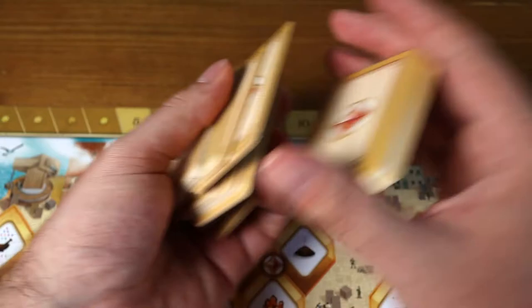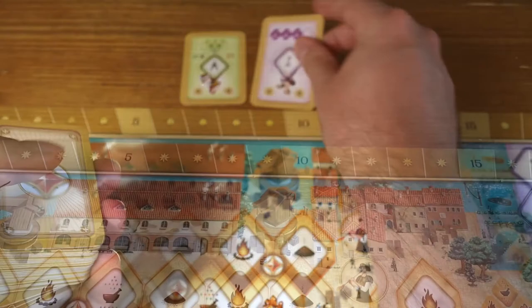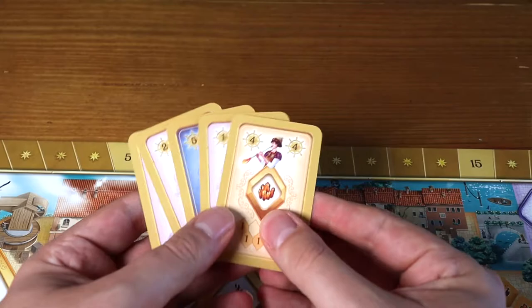Shuffling the cards, a number will be revealed to create a bonus market, with the amount depending on the player count. Each player is then dealt five cards for the starting round.